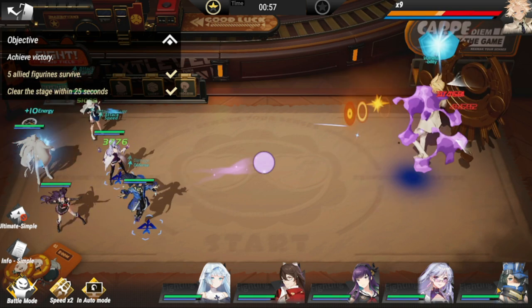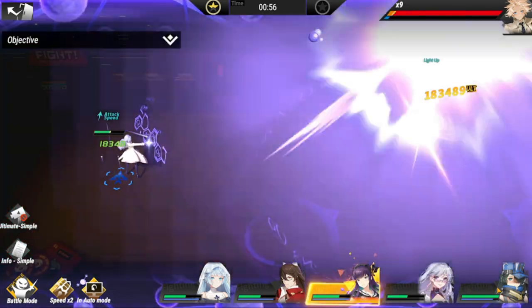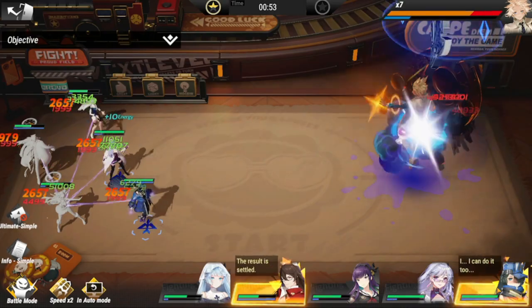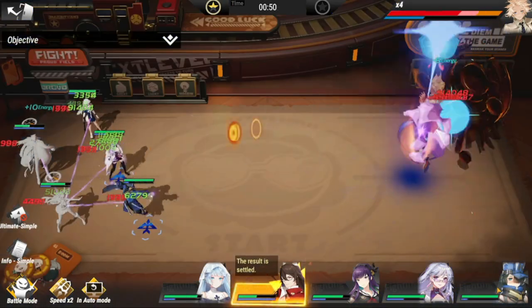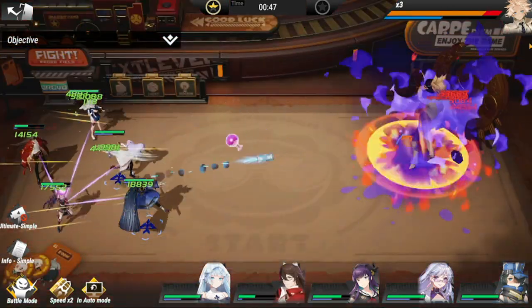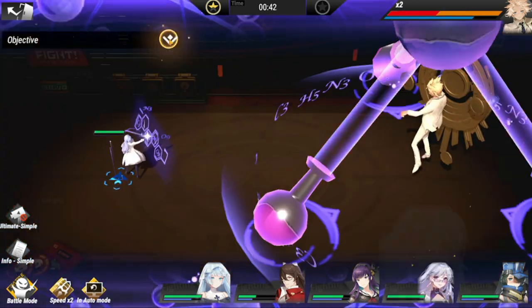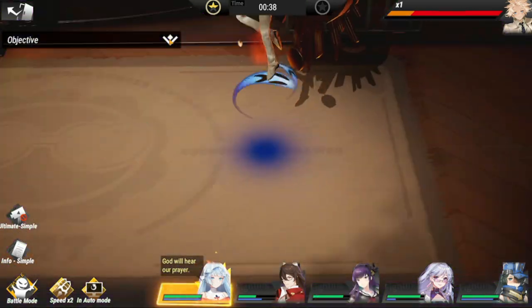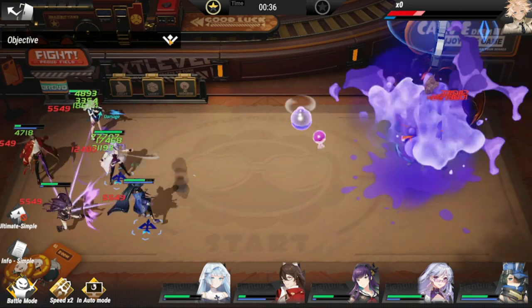I was actually surprised that Rhee did a lot of damage dealing. As you can see, the HP of the boss just drops very quickly. This is so far the fastest lineup in terms of damage dealing that I have assembled for this stage. More or less, I think they're the best in terms of survivability as well.